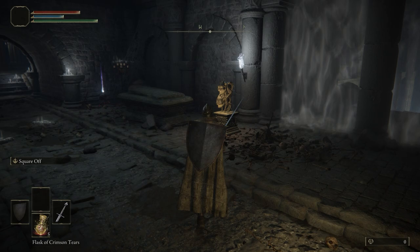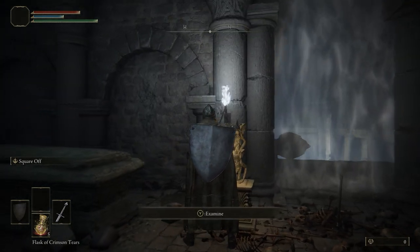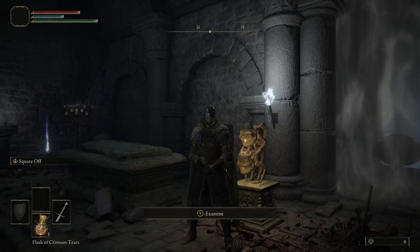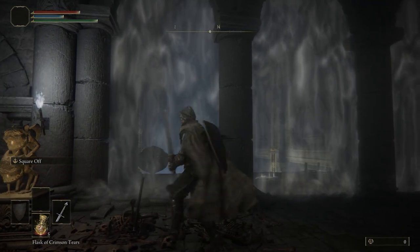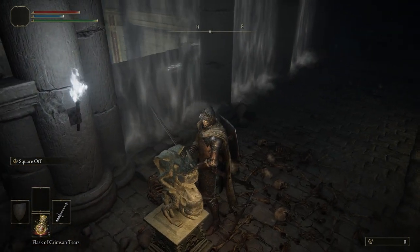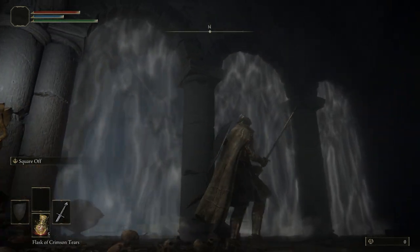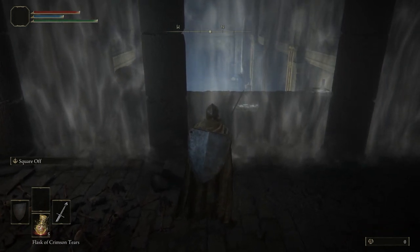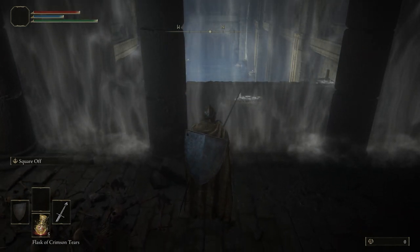This here to the very right is called a Stonesword Key Golem. You can use Stonesword Keys to unlock these white barriers. You can see this one has two slots — one in each of the golem's heads — so you need two keys to unlock this barrier, usually for a dungeon or area, and then you can go down and fight whatever boss, get whatever gear is there, etc.